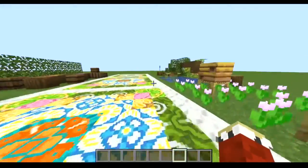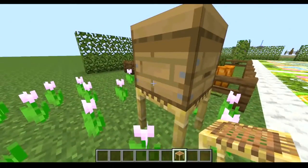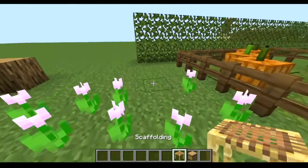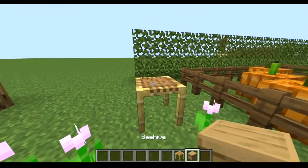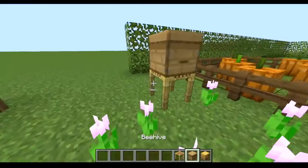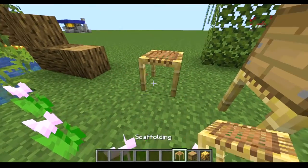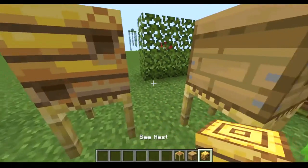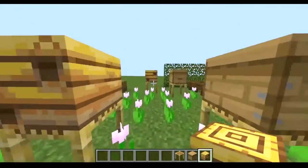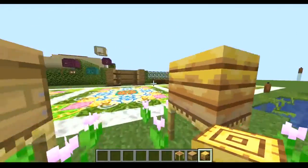The next hack is a little beehive hack. Basically you take scaffolding and a beehive and place it like that. You can also do it with a bee nest as well. And now you have a nice little home for your bees in your garden.